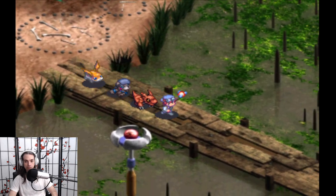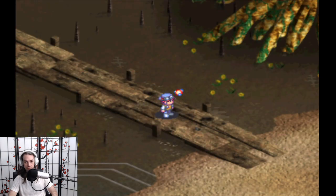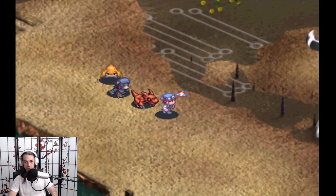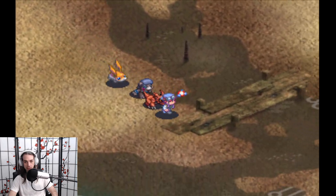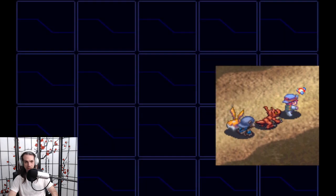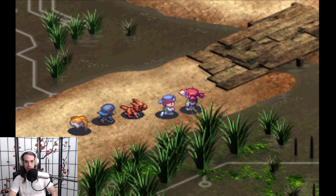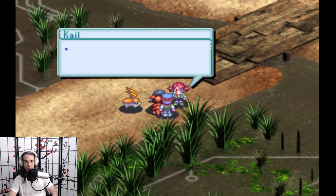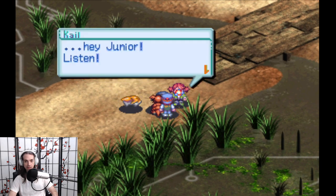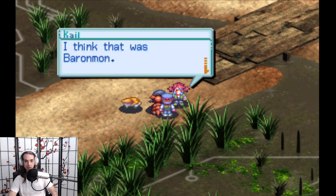Now it's time for us to physically retrieve Sapikmon's mask, and this quest is a heck of a doozy. The first thing we're going to do is go out here and talk to Kale. She's just over here chilling, and she's going to tell us that she saw Baronmon. She says: 'I saw a Digimon with an amazing face going to East Sector. I think that was Baronmon.'